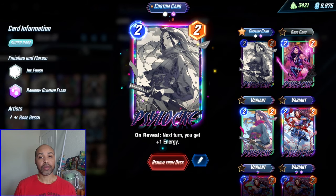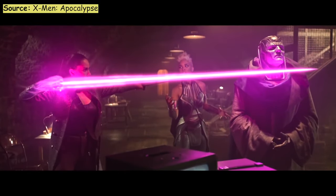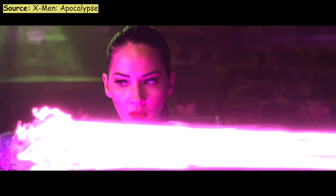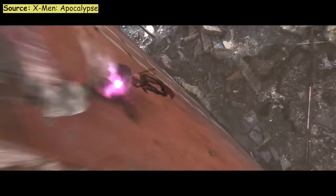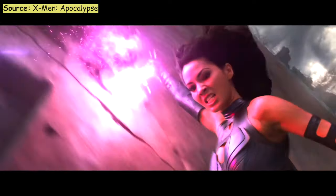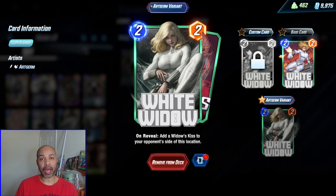We have Psylocke, who, when you play Havoc on turn three, sometimes you just need four energy. So by playing her down, you can get four energy on the following turn and then play out your discounted big power cards because they cost four. Or we have White Widow, who is just a very good two-cost card which, depending on when you play her in the game, can turn into a two-five, or just junk up your opponent's side of the board.